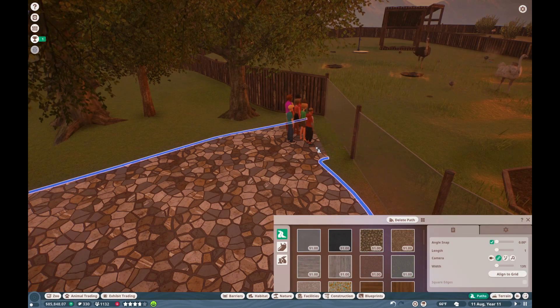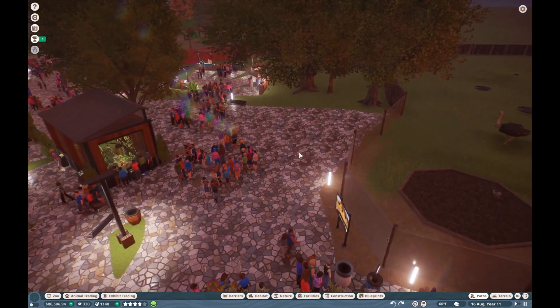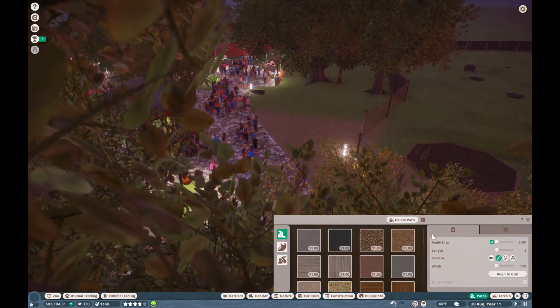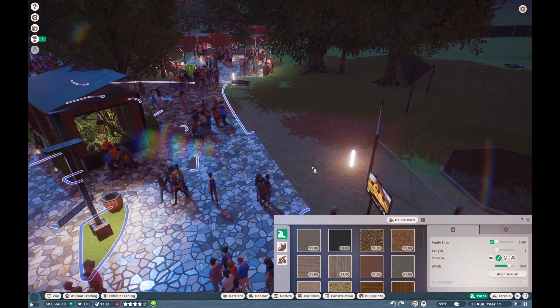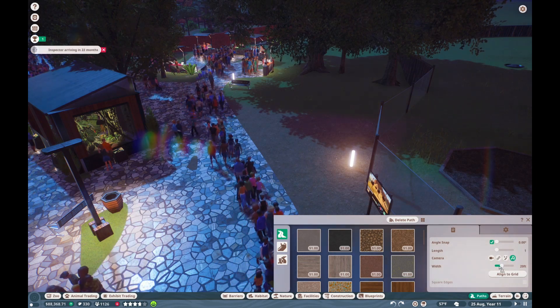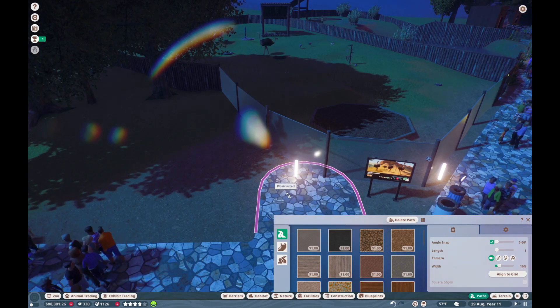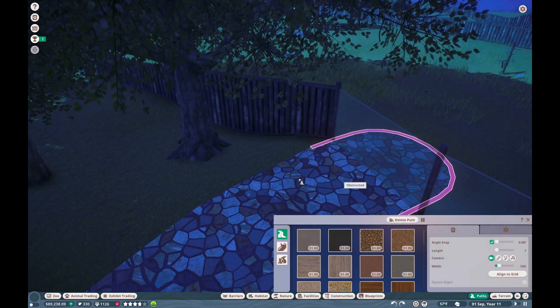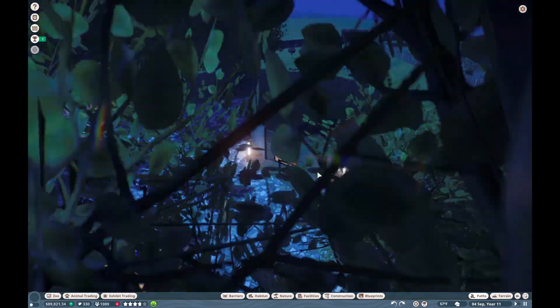There's a weird thing happening with that path right there. What in the world — why would it do that? We're just going to go like this. I don't want to do an angle snap. That's not what I want to do. We're going to undo it. I just want to get this one little spot undone and it's undoing that entire thing — which is really frustrating. But anyways, I digress.